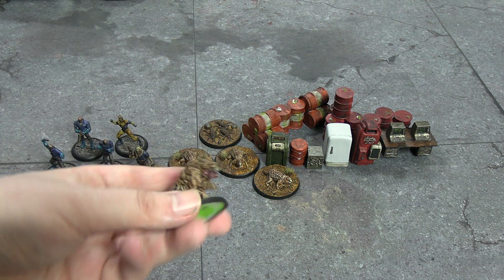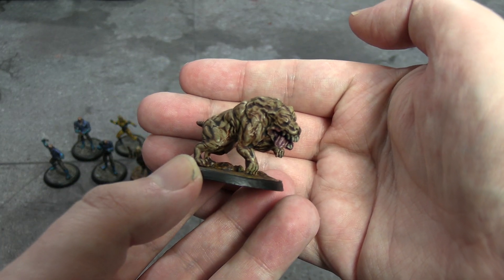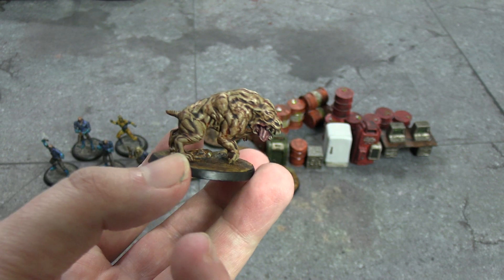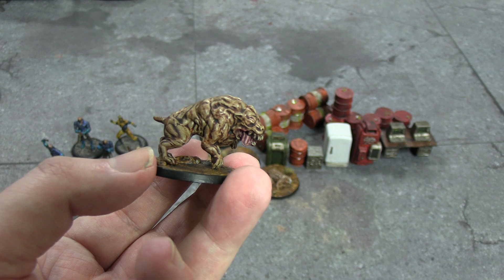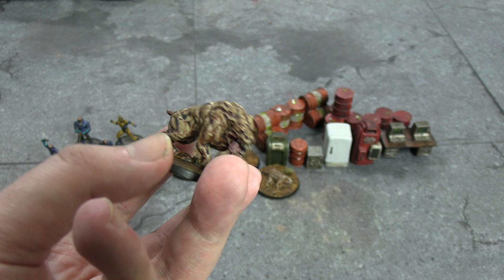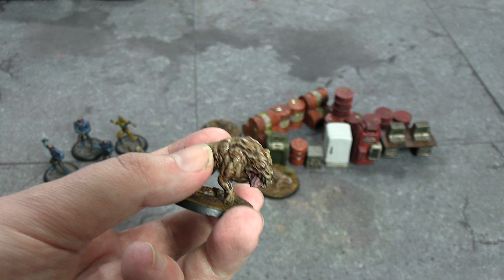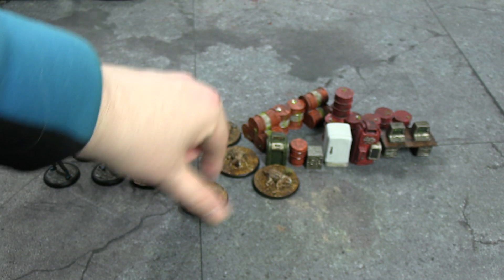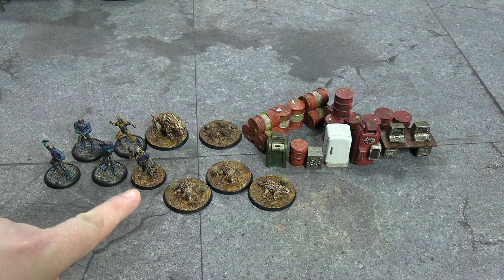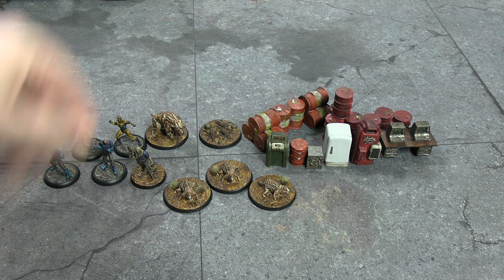For the Mutant Hound — which is just a sculpt from the starter set, I painted one of these before and showed them — I used that flesh tone that isn't Gulliman Flesh that I never remember the name of, I think it's Dracoth Flesh, with the pink contrast for its tongue, and then Agrax Earthshade over the whole thing. I used the same flesh tone for a newer box I picked up, which is three mole rats. And then it also comes with six radroach bases, three of which are meant to be painted as irradiated radroaches.